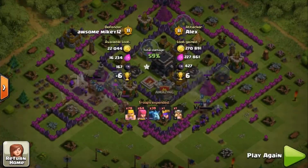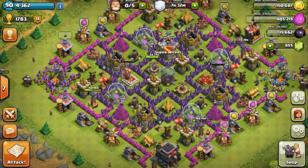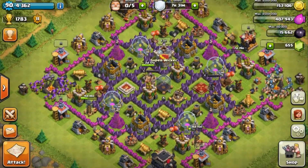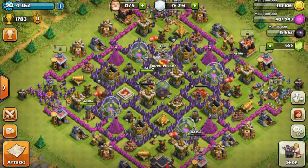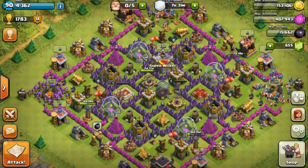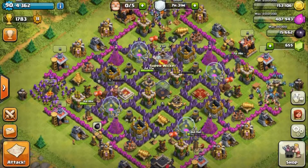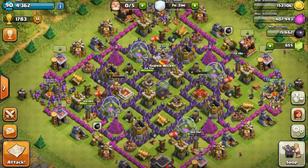I ended the battle when my Barbarian King started getting smacked. That's it — you just pop down a few Barbarians, a few Archers, and attack until you get the 50%. I attack as soon as I see it. It's easy to get the 50% so you never really lose. If you don't care about trophies at all, you can use very little troops — maybe like 50 — and still get the majority of the loot if you place them right, depending on how the base is built.